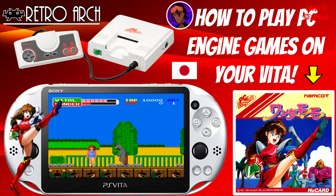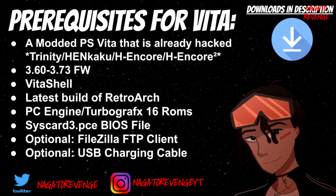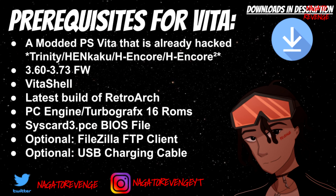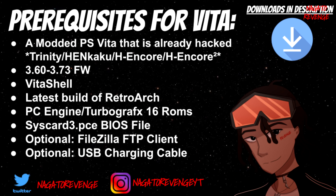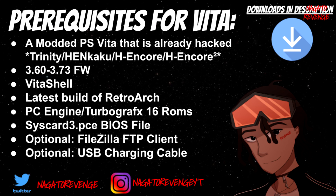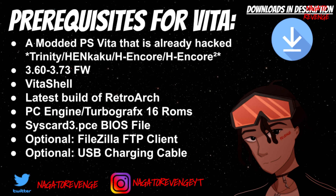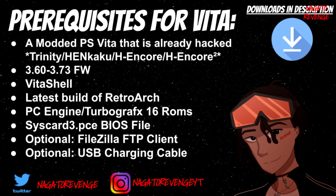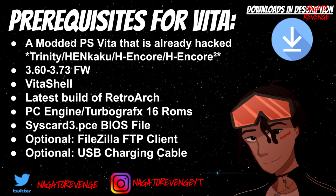We're going to get started on today's prerequisites. Any files I'll use will be in the link in the description down below. First things first, you need a modded PlayStation Vita or a PS TV that's already hacked — whether you're using H-Encore 2, H-Encore, Henkaku from 3.60, Henkaku Enso, or Trinity on 3.70. Your device needs to run unsigned code so you can run homebrew.